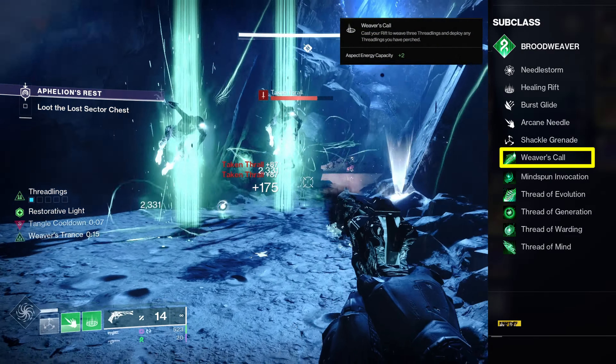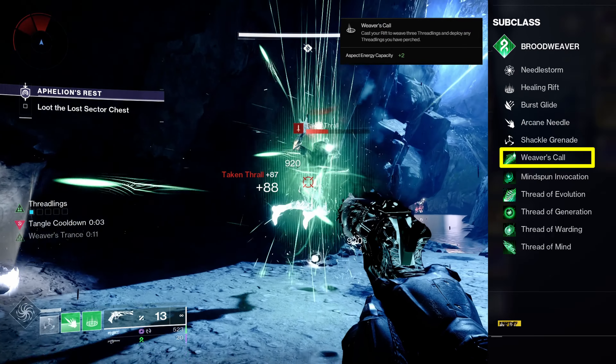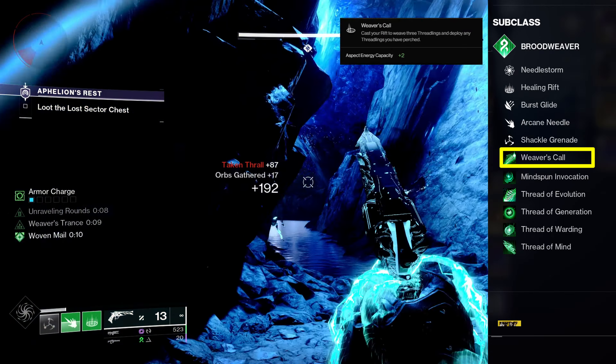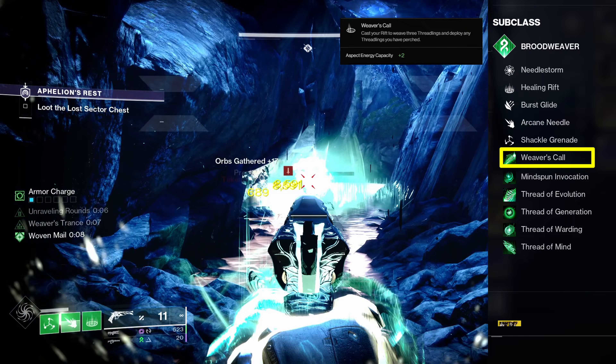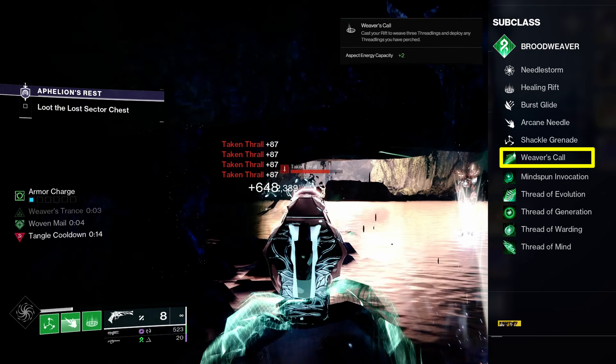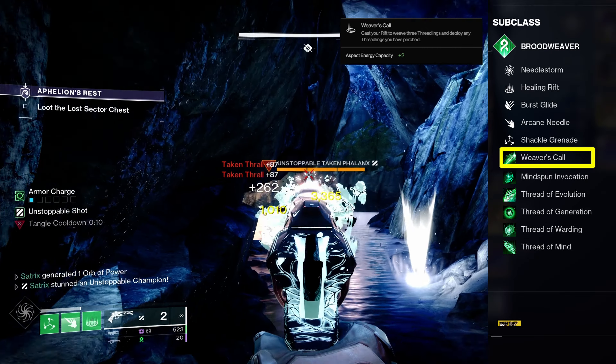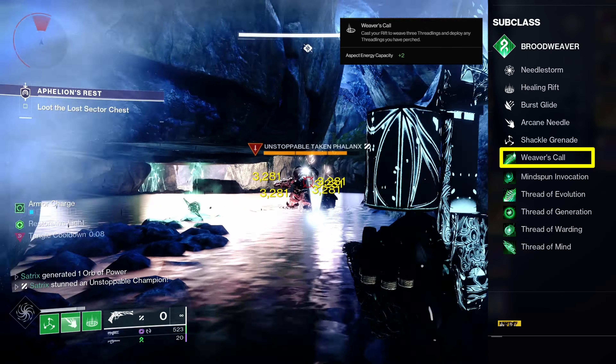With Weaver's Call, casting our rift spawns three Threadlings. These Threadlings will cover more distance than our Shackle explosions, allowing us to spread our wave of destruction much more easily. We are not using the Wanderer aspect because our exotic armor gives us a similar function that we will cover more closely later.